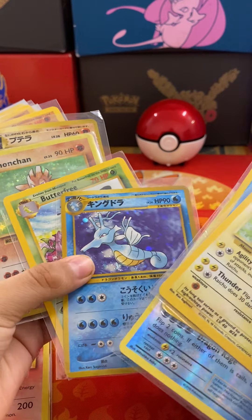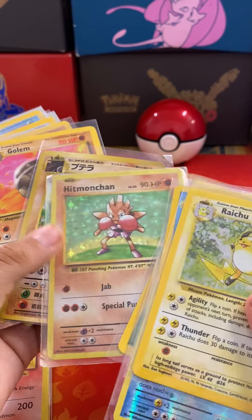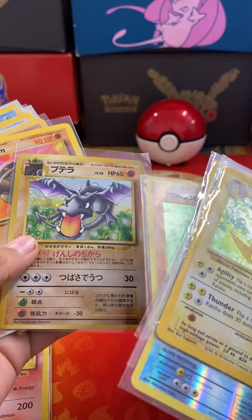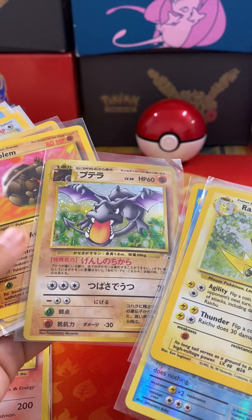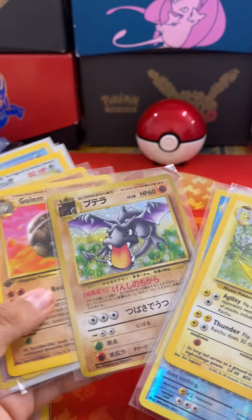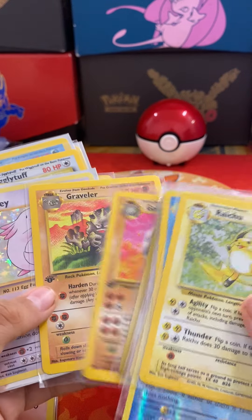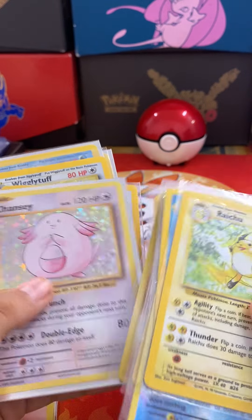We're gonna get to all of them. Got Raichu, Polywrath, Gyarados — a king draw. This one's in Japanese. Butterfree, Hitmonchan — you might remember this one if you were on the channel. I don't know what this one is called — it was one of the Pokémon that Ash had caught. I think it was Aerodactyl, Golem, Graveler.